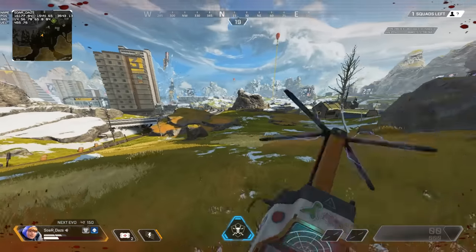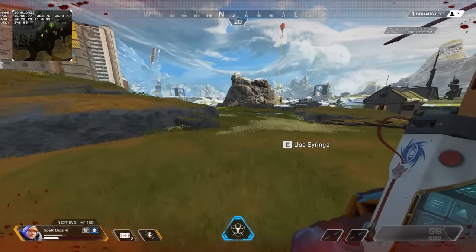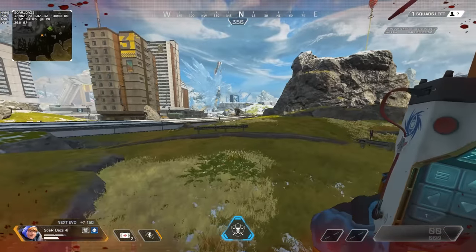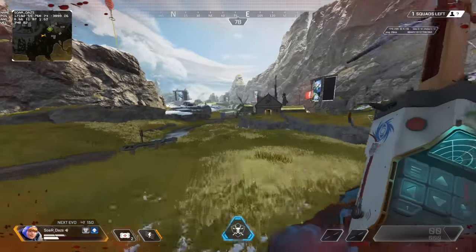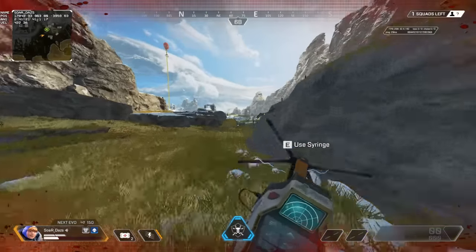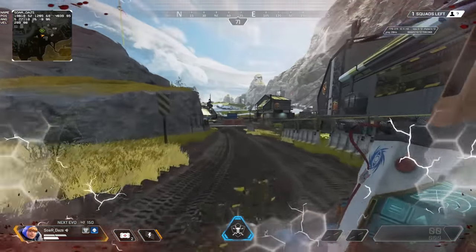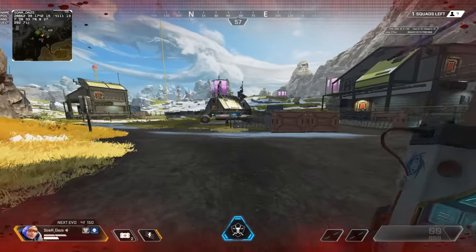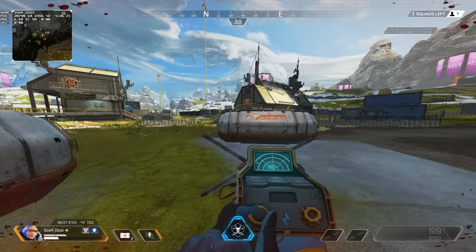Her ultimate ability also stacks with her passive. Her ultimate recharges one shield every 0.2 seconds, so it's important to highlight that both stack together. Watson can also stack two ultimate accelerants — and that surprised me that most people aren't aware of that. So if you have a legend like Wraith who always wants her portal up, you can stockpile accelerants and save backpack space from your teammates. That's very helpful information to know.